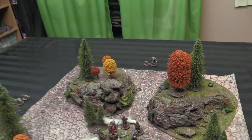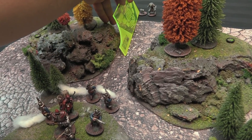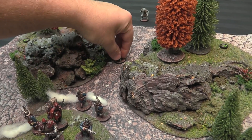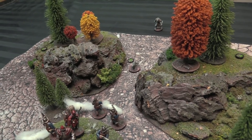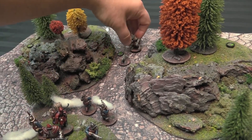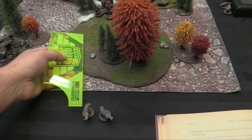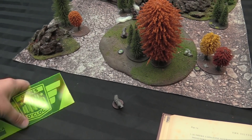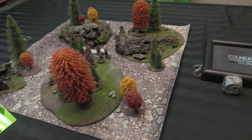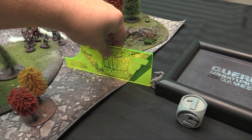Now we move to the monster phase. They head towards the nearest thing in line of sight. This wolf goes his 8 toward the unit. The werewolf goes 6 towards the closest in line of sight and charges in. Another wolf heads straight on in, and then this one as well. The pack is hungry. They don't have anybody to melee yet so they don't make attacks and they don't sprint.